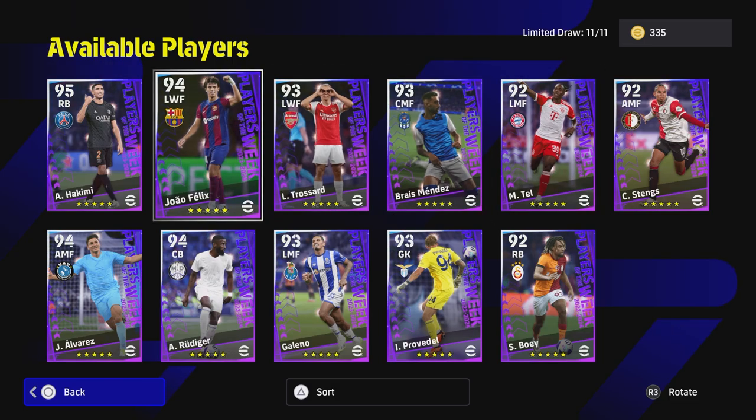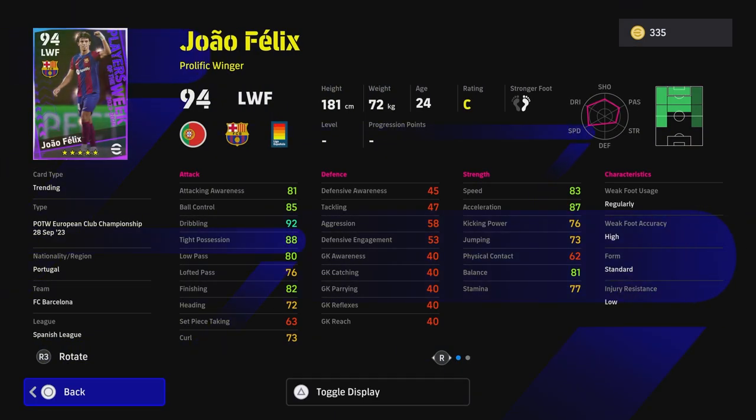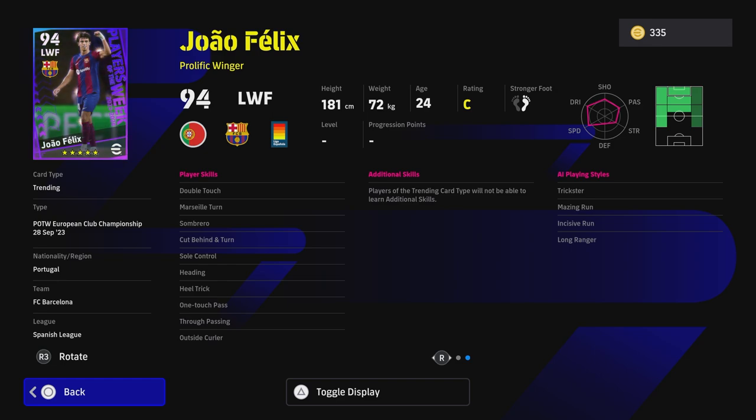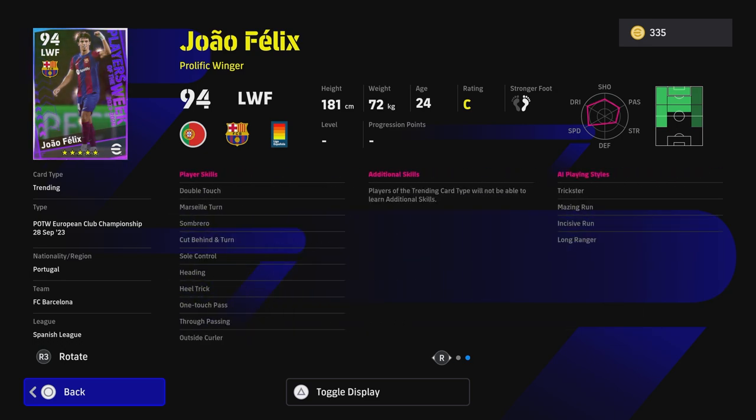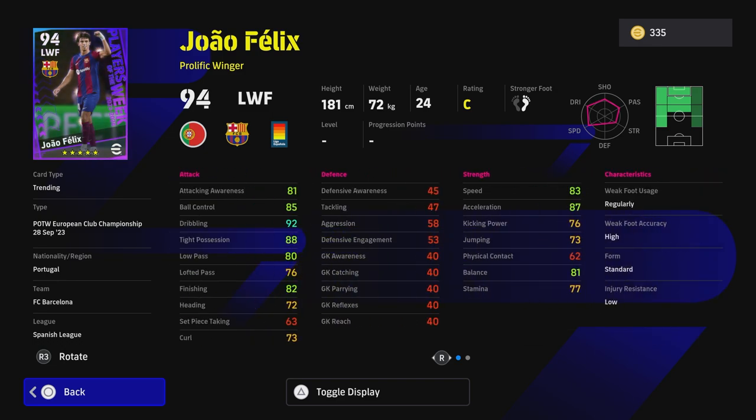We also have Joao Felix — to me he's kind of like Salah. I've never been able to play with Salah, and Felix is in a similar position. He has brilliant skills, ability, and stats. Since moving to Barca he's probably going to be on better form. He's got double touch, soul control, heel trick, one touch pass, true pass, outside curler, cut behind and turn, sombrero, heading, and Marseille turn — a lot of unique and varied player skills. 92 dribbling going up, tight possession going to 90, acceleration nearly at 90, finishing nearly 85. I'll be playing him through the middle as an AMF — absolutely insane.